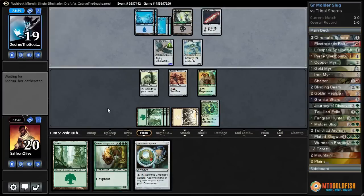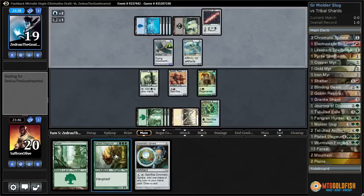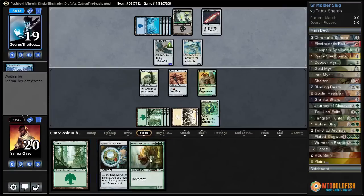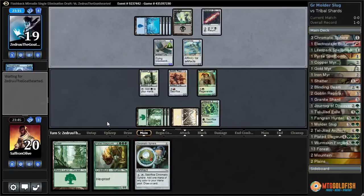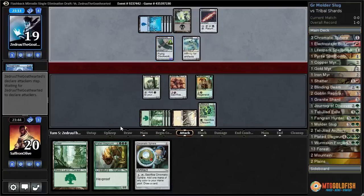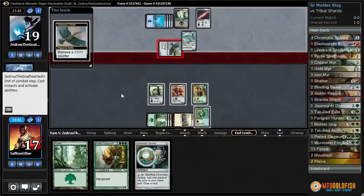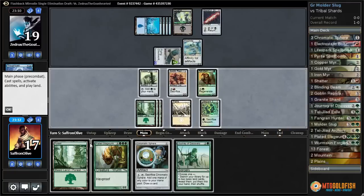Frogmite — not that much of a threat. All of our artifact hate should end up being good in this matchup by the looks. And Plated Slagworm is pretty huge. Thoughtcast draws our opponent a couple cards. They're going to attack. They get in for three, but then they're going to have to remove a counter. Journey of Discovery.